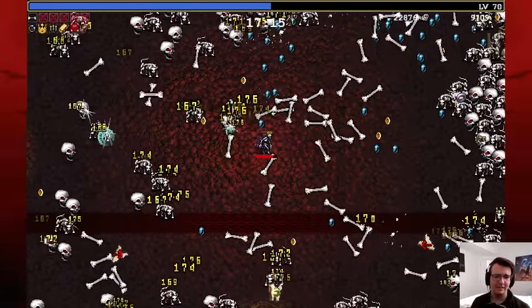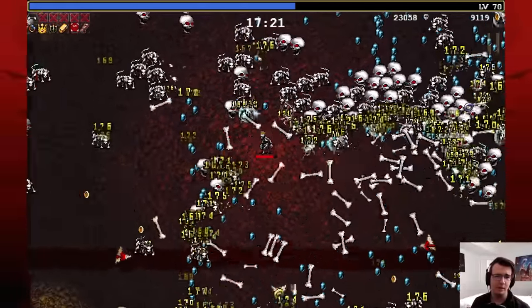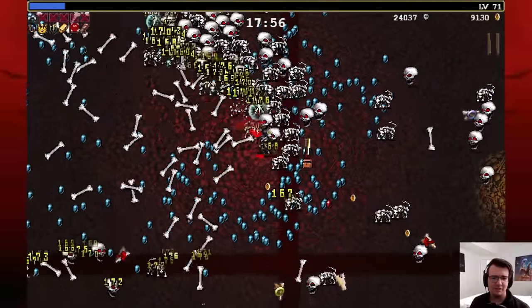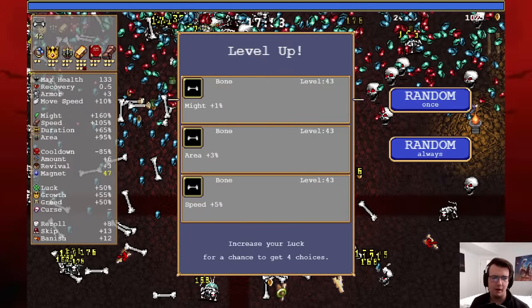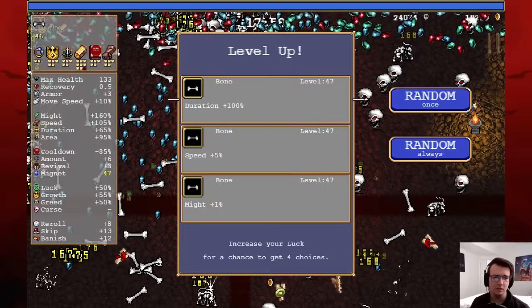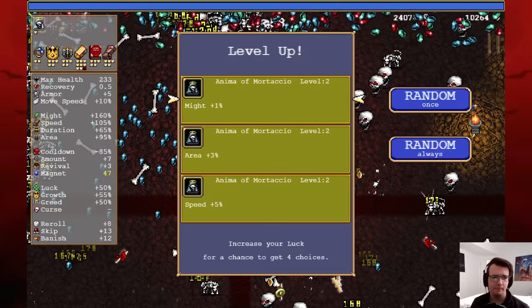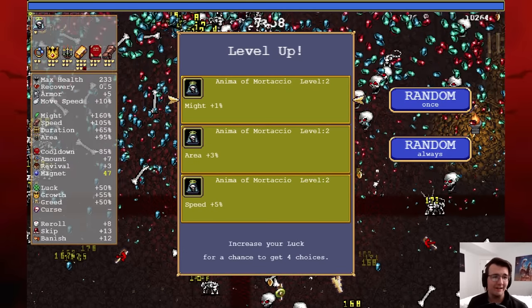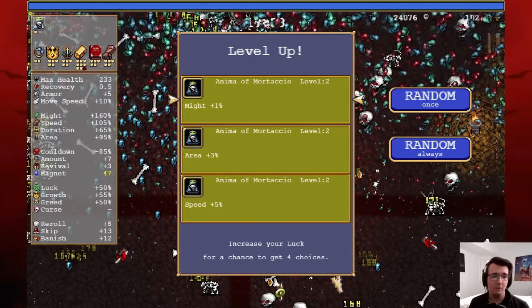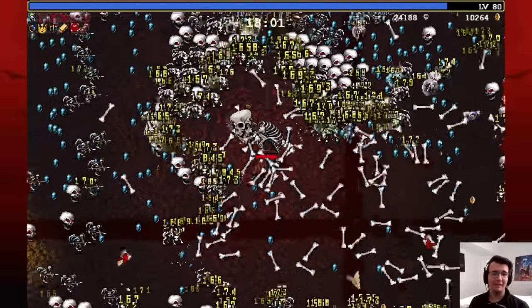The closer enemies get the better the bones get. The only thing that sucks is it's going to be hard to level up standing still. Where's the super red gem? There was a point where gems stopped spawning so the super red gem is somewhere nearby. Let's go amount — grab the chest, maybe this is the red gem. Take more speed. Give me as much amount as possible. Duration any day of the week.